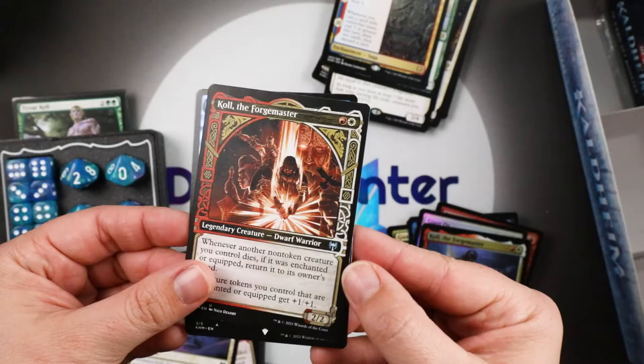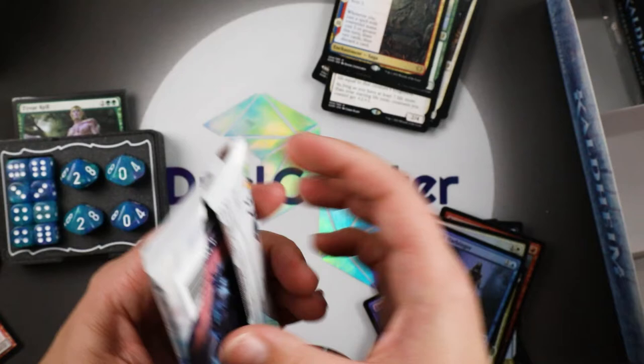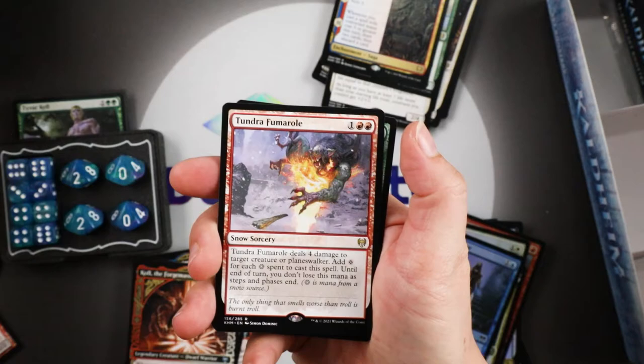I think we've got a pretty good stack of just mythics going in there for this box opening. This box is amazing. We're getting down to it — after this we have five packs left. Tundra Fumarole with a Canopy Tactician, and then we'll move into some Battle Bond for Robert.